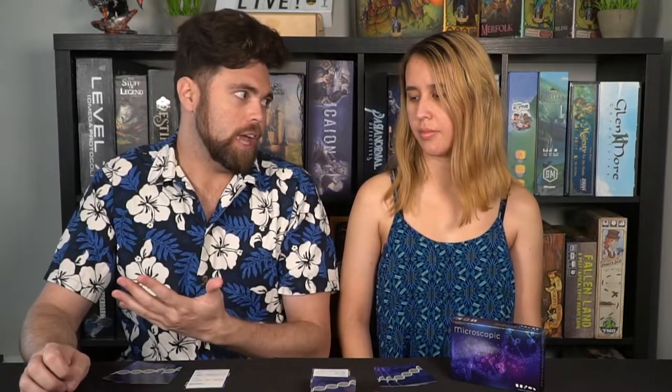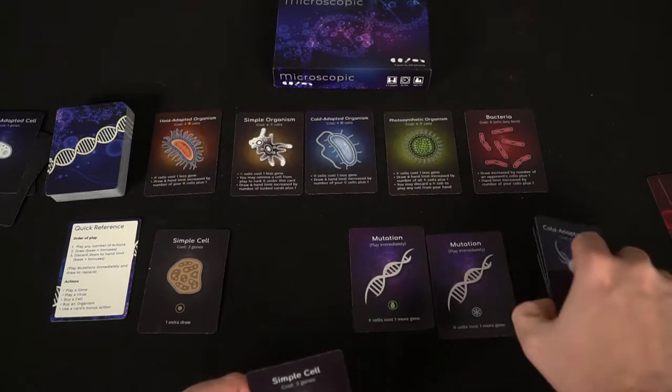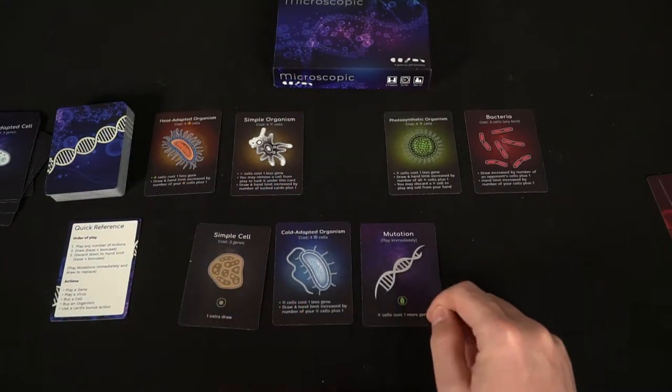You trade in cells to get organism cards. Genes are all basic — you can trade any face-down genes for any cells. If a cell costs three genes, you trade in three. But cells have a unique type, and most organisms require a specific cell type. For example, a cold adapted organism might require four snowflake cells — fire or earth cells won't work. There's also a resilient organism that costs one of each kind of cell.